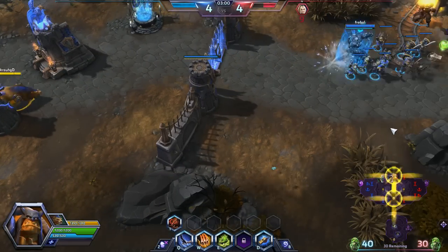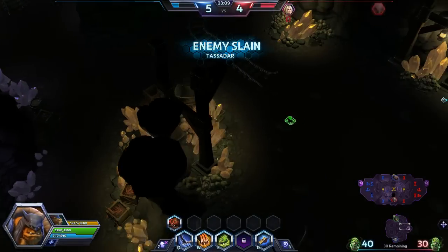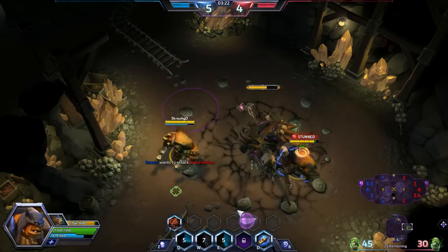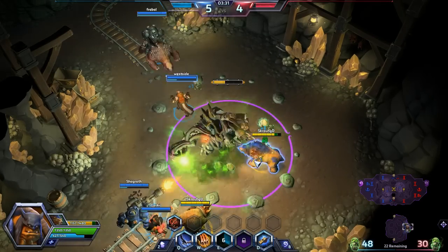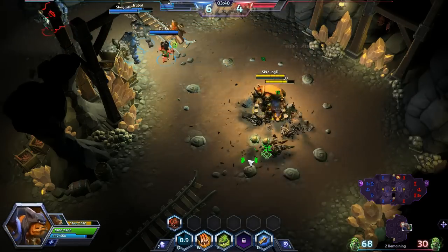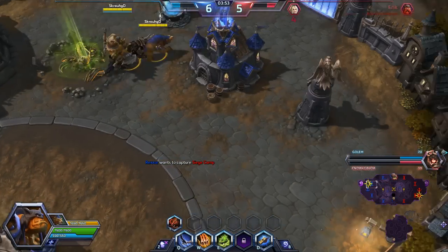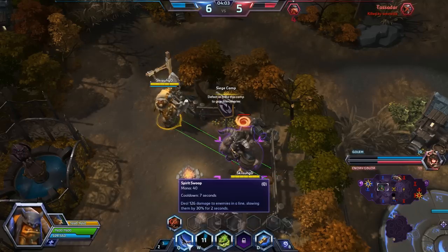The match is going along well so far — we have 40 skulls and the enemy team has 30. Let's make sure we get more so we don't get thrashed by the enemy golem. A useful note: Misha can tank bosses and with the right talents can solo them. I highly suggest that when a golem has been summoned, the team captures the closest siege camp to their base so the siege giants can help defend, and as soon as the golem is dead they can immediately go on the offensive.